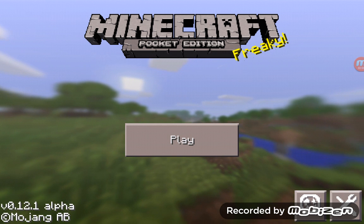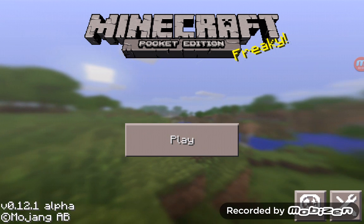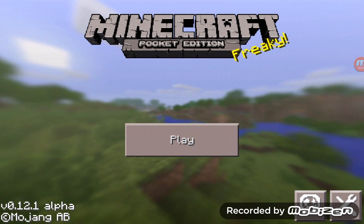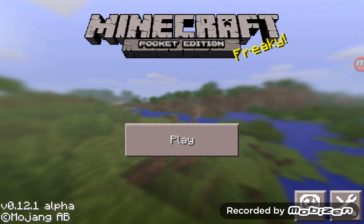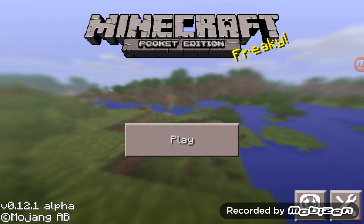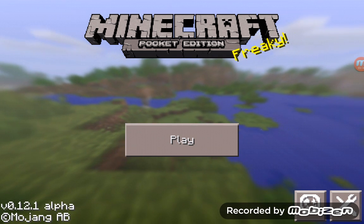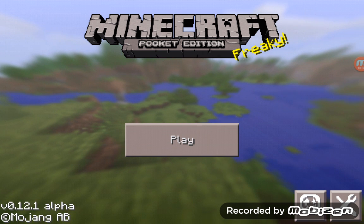After you do that, it'll ask you to type in your email address to finish the registration. You just type in the email address you usually use — maybe your parents' one if you don't have your own. Then you're going to have to log in with the password every single time you want to go on and play.